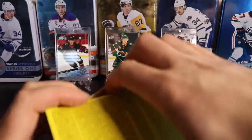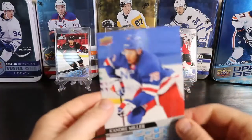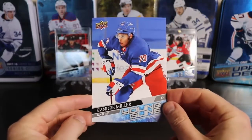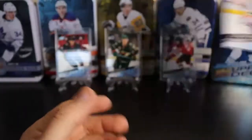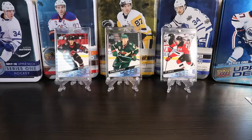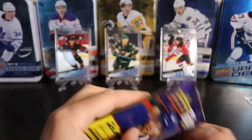Alright, let's open this up. The oversized card is Keiondre Miller — I wouldn't mind getting his Young Guns actually. This is the oversized card — it's big. I'd rather have another pack of cards, but I think this is still a better value in terms of Young Gun hunting than the Mega Box.